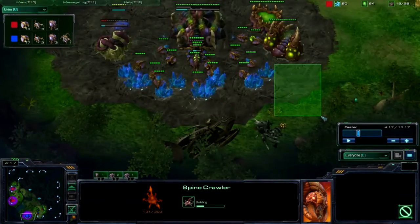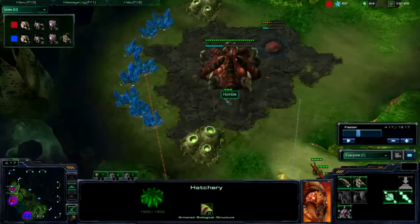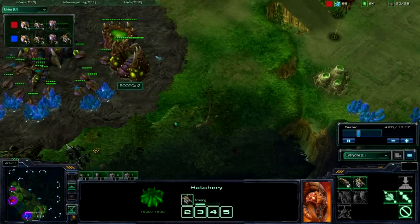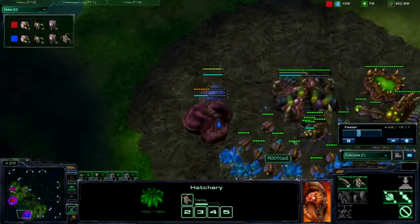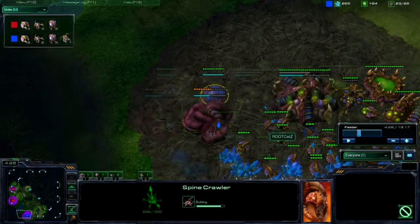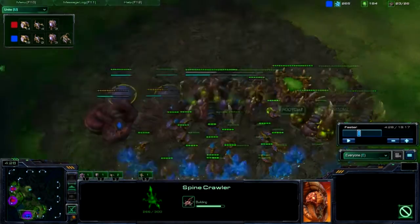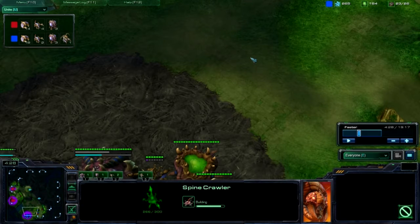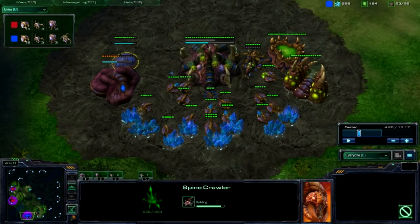Dropping that baneling nest and then canceling it once his overlord is out of range is going to make him prepare for something that is not really coming, and it's going to make him spend resources he wasn't planning to spend. Roaches are going to be effective against baneling play, so he's dropping this roach warren and spinecrawler a lot sooner than he wanted to. I showed him aggression when really I was going for defense — I am dropping a spinecrawler in the back of my base where he could not see it with his overlord.